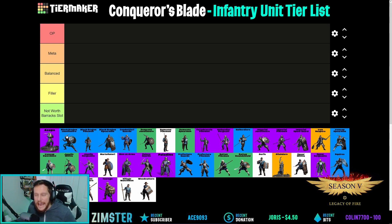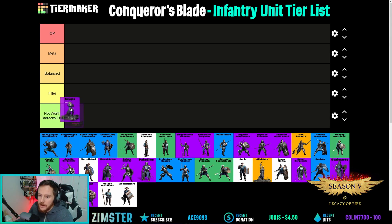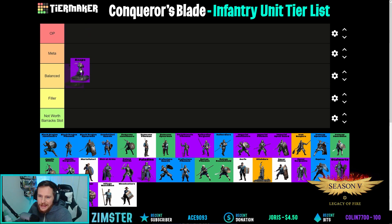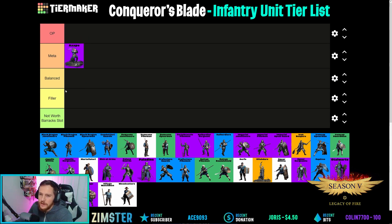The first unit is A'zaps. In my opinion they are really strong — definitely part of the meta, but not overpowered. We're going with meta on A'zaps. They can be useful in territory wars and have a great counter-strike ability. I highly recommend going the counter-strike route for veterancy on A'zaps.